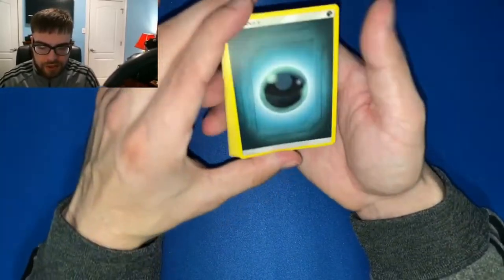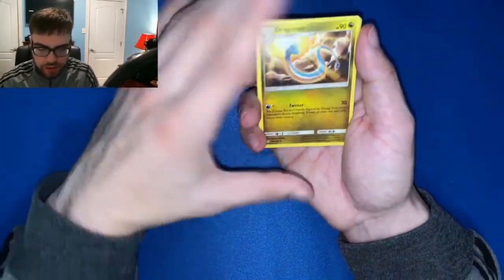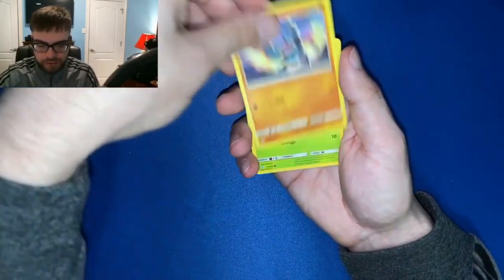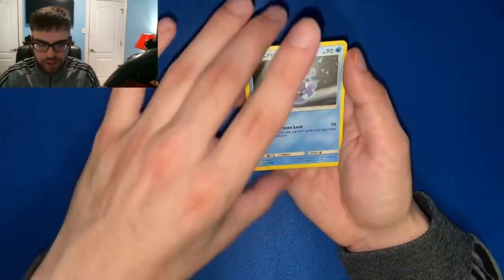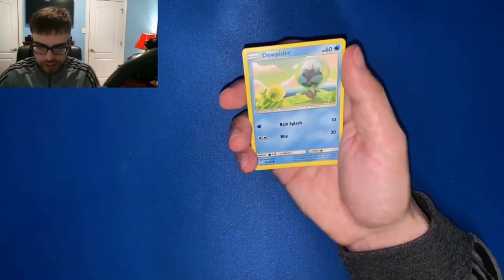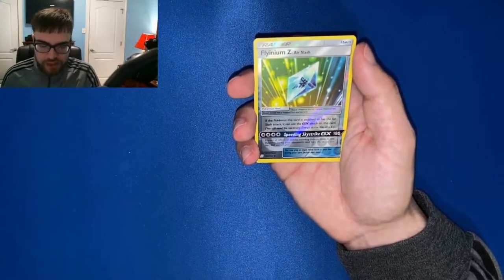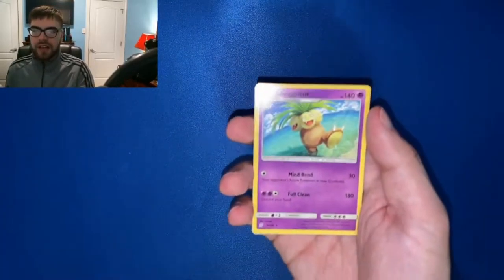We're gonna guess psychic energy — darkness again, wow. Alright: Dragonair, Thundurus, Recycle Energy, Riolu, Scyther, Mareanie, Cryogonal, Dewpider. Reverse holo Flareon GX, and our rare is a non-holo Exeggutor.